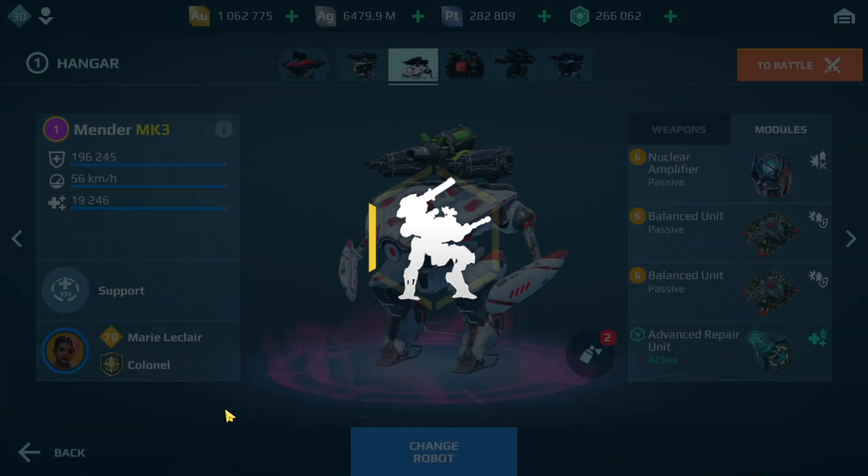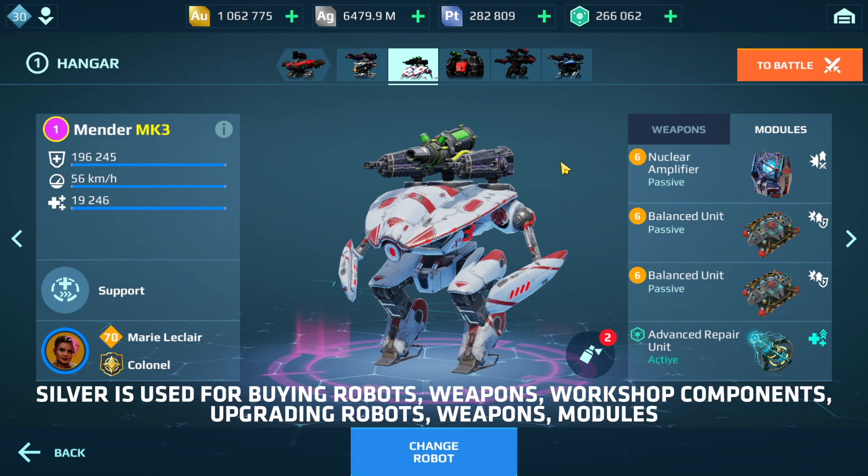In general, you need your silver for purchasing cheaper robots and weapons if you're a new player. You need it for upgrading — really important — your robots, your weapons, and also your modules.